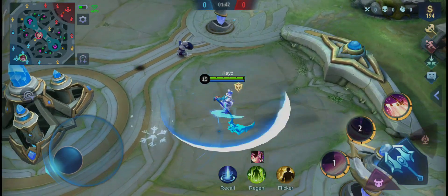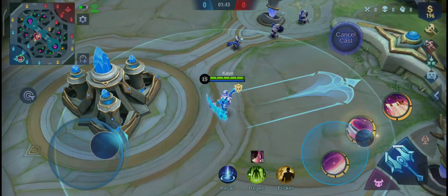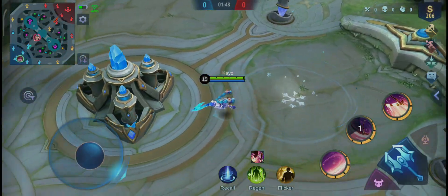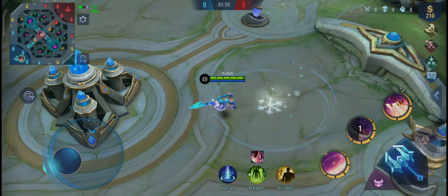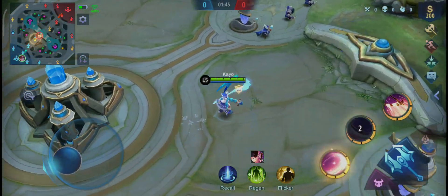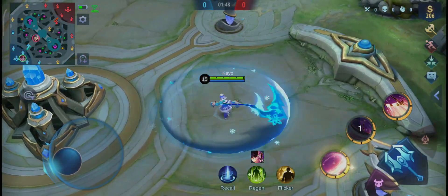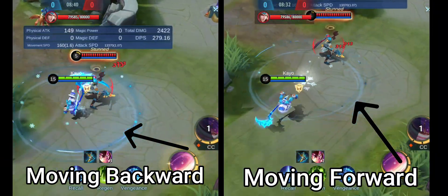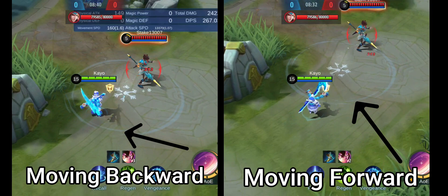You will be able to master this by doing it again and again. If you are having a hard time in a real match, do it in custom practice — no pressure, no time limit, no turret to push, no enemies to worry about, it's just you. You can see the difference: the shorter dash doesn't come out of her circle, but the farther dash does. The shorter dash is not bad though — you can use it when you just want to get a stack from Ruby's passive without dashing too far.